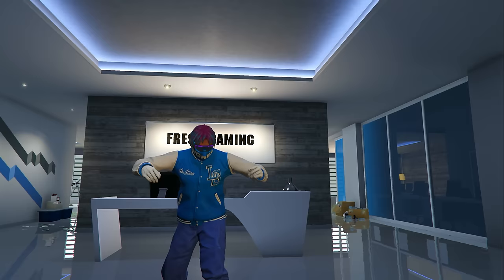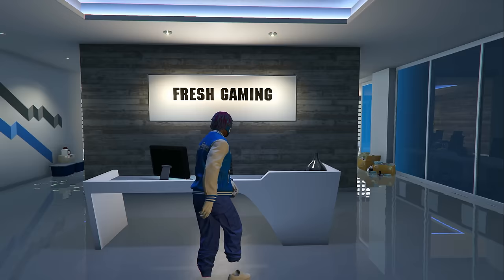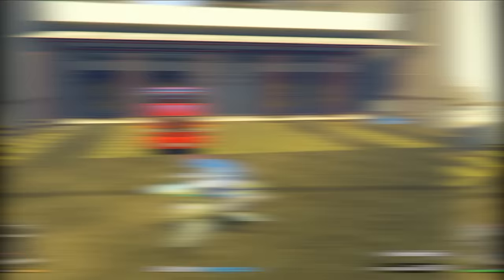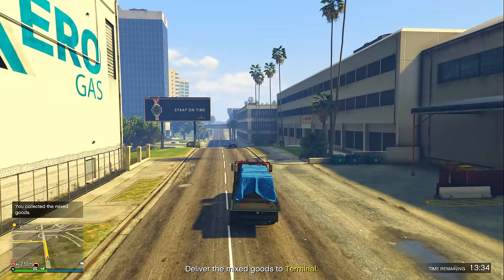To do this you need to own a CEO office and a special cargo warehouse. Once you own those, walk up to your assistant inside the CEO office, click right D-pad, and go down to where it says 'Export Mixed Goods.' This option is only available if you have a special cargo warehouse. Start the export mixed goods mission — it will have you go over to a truck in front of your special cargo warehouse. Enter inside the truck.